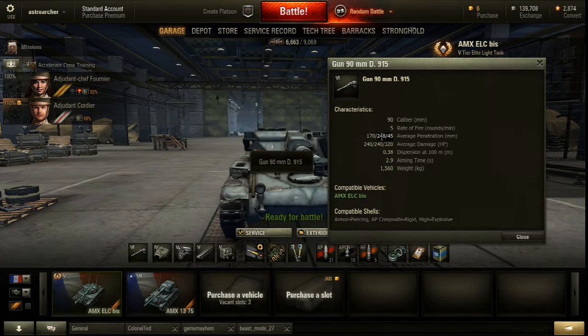248mm average penetration with APCR and 45mm with HE. The damage is also really nice, adding up with the penetration: 240 with AP and APCR, and 320 with HE. The aiming time is pretty long, but it's not that bad because the maximum aim circle is quite good.